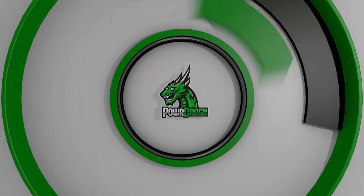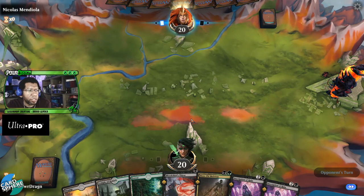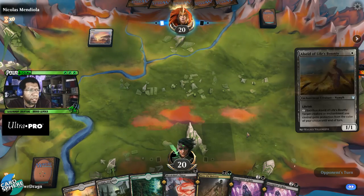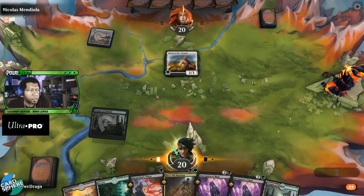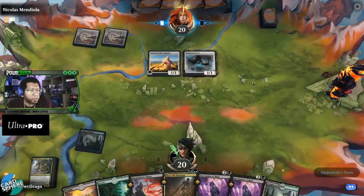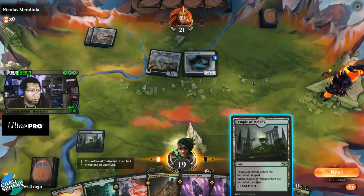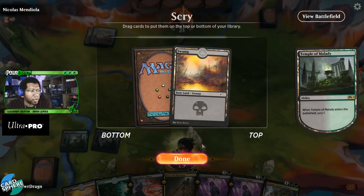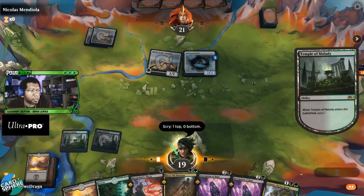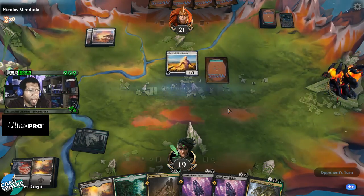Alright let's hop into Arena. Going first — yeah, I guess we keep this hand. Worst case we get to kill a creature, play a creature, or wreck their hand. Wrecking their hand might be the best we could do. We'll take the land — that'd be five — kind of know what we're gonna do over the next couple turns.